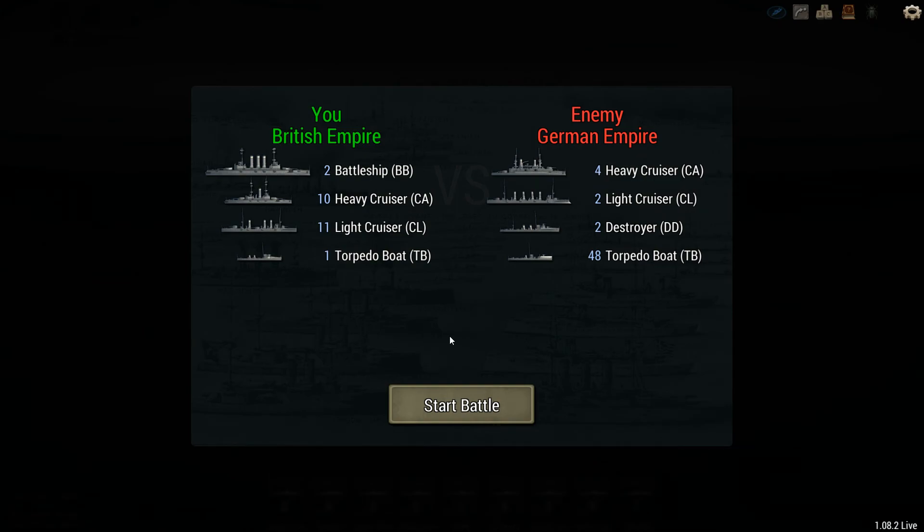They got four heavy cruisers, two light cruisers, two destroyers, and 48 torpedo boats. I believe this is the first set of destroyers we've seen, if not the second. I don't honestly remember.